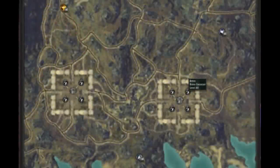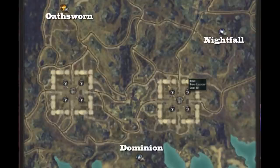First off, this is the map that we're working from. This is the new Steps of Infinity Conquest map and there are of course three factions like the last time. There are Nightfall, Osworn, and Dominion, and they start at their own particular points of the map.